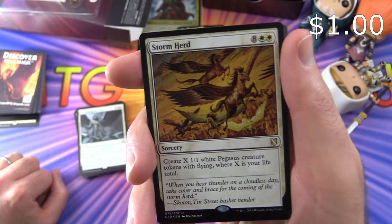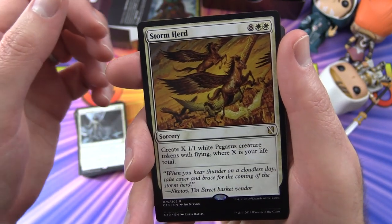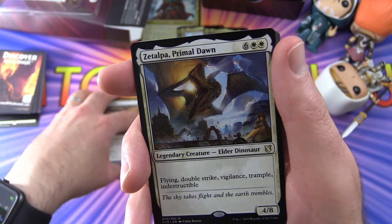Increasing Devotion: create five 1/1 white Human creature tokens. If the spell was cast from a graveyard, create ten of those tokens instead. Flashback for seven and two white — they certainly make you pay for those extras.